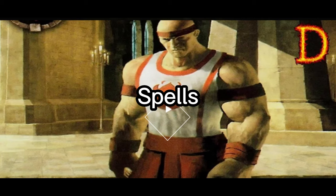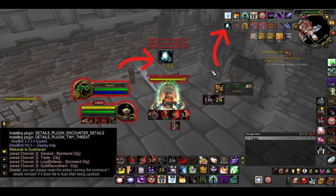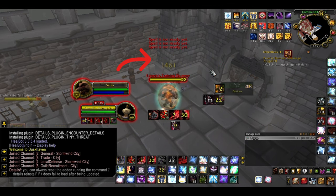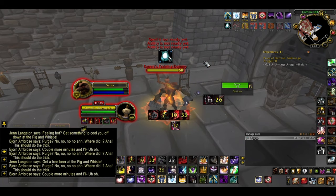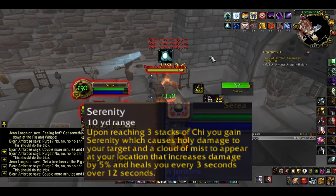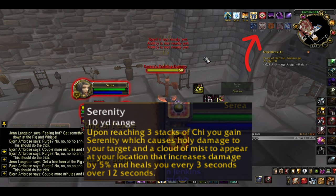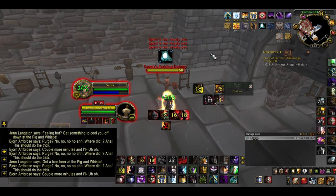As a monk on Duskhaven, the entire concept revolves around Chi, a stacking buff which is generated by certain spells. It also puts a pretty neat glowing rune underneath your character. Upon reaching 3 stacks, you attain Serenity, which causes holy splash damage, increases your damage by 5%, and heals you every 3 seconds for 12 seconds. Some abilities generate Chi, some require you to have it, and some consume it.